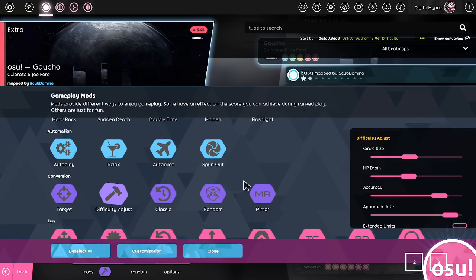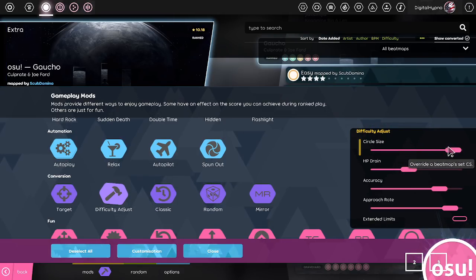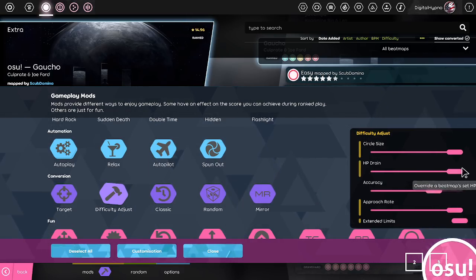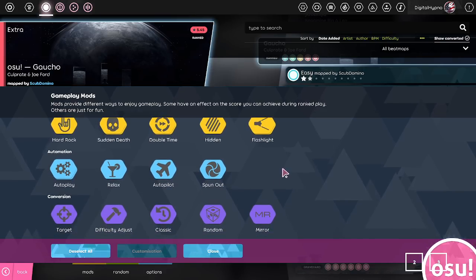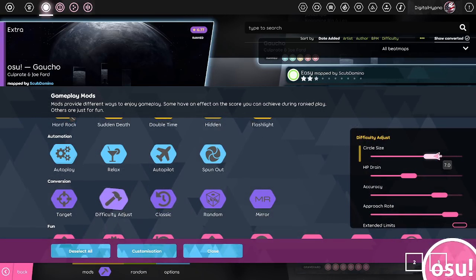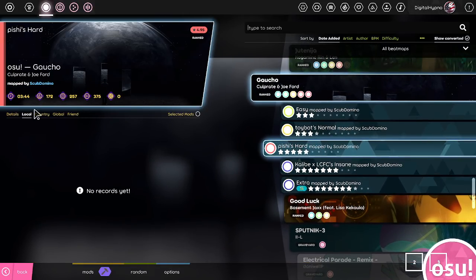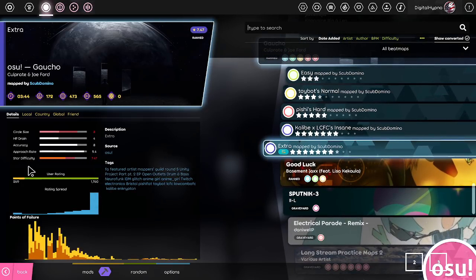One mod I really want to show off is the difficulty adjust mod, which is simply incredible. You can adjust the difficulty settings — it maxes out at AR11. Personally, I tend to suggest people practice specific skills by editing maps, like to CS7 or something, but now you can just drag this slider and no matter what map you have selected, you will have that CS setting on. The star rating actually shows a slight color difference indicating the rating with no mod versus how much it was increased from your difficulty settings.